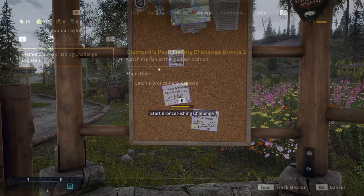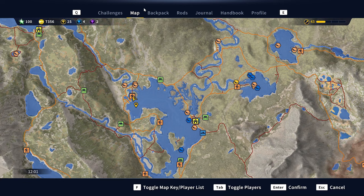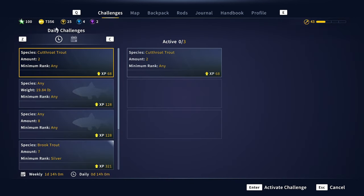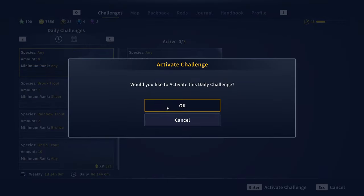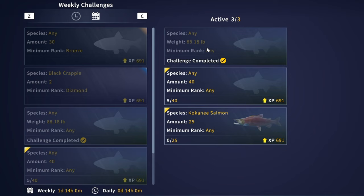We're going to start the bronze fishing challenge. Pull missions off the board and it will bring you into your journal. To enable a mission, press Enter — you'll see a triangle on the top left, meaning the mission is activated. One thing you want to make sure you're doing all the time is enabling the weekly and daily challenges. Press M and go to Challenges. Go in here every day and re-enable this. You can choose which three challenges you want to do — pick the ones with the most XP. For weekly challenges, you also have three different challenges to complete throughout the entire week, giving you more XP. Ensure those are enabled and that will definitely help you with leveling up.